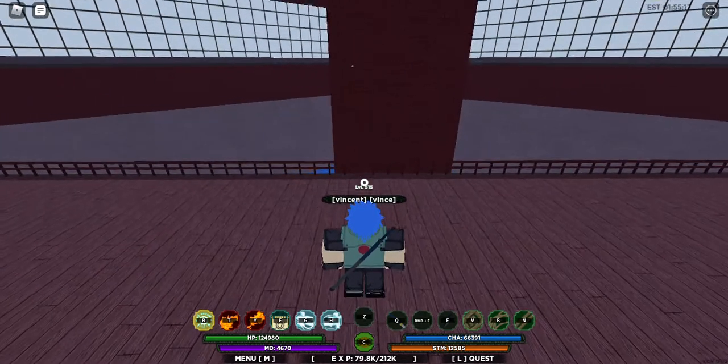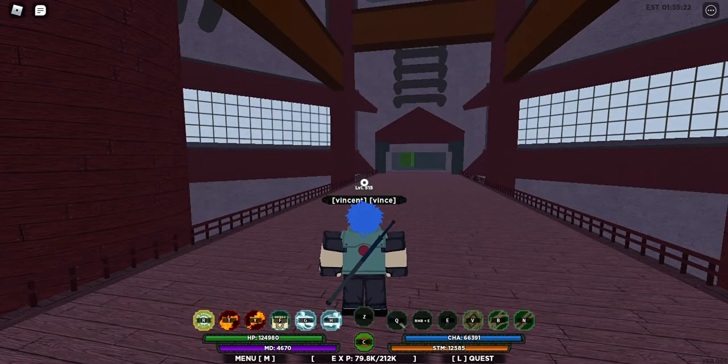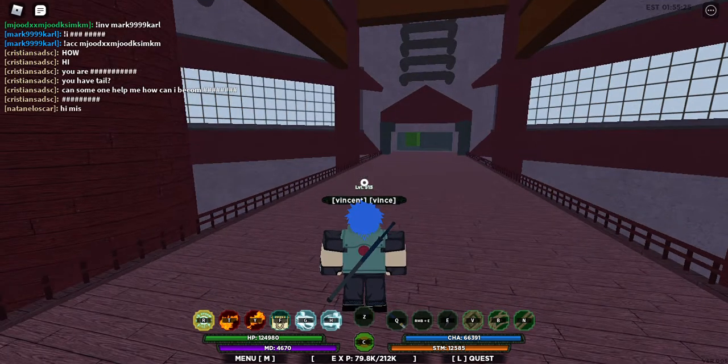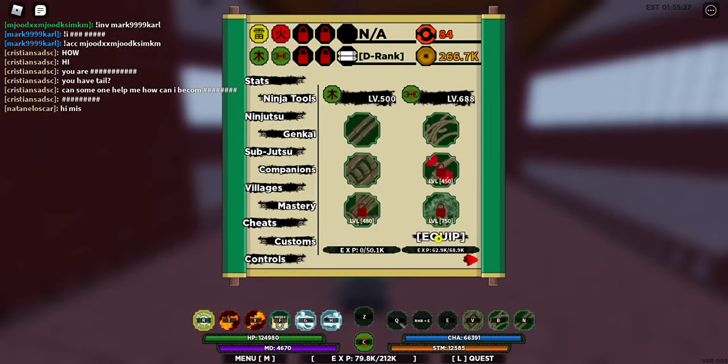Okay guys, in this video I'm going to tell you how to equip the Chakra Mode. First, you need to go to Genkai, then there will be an Equip button here. Then you click it, and it will equip the Genkai.